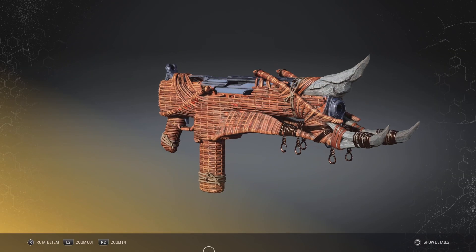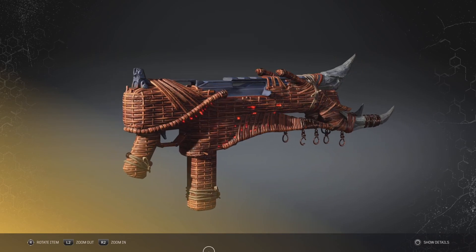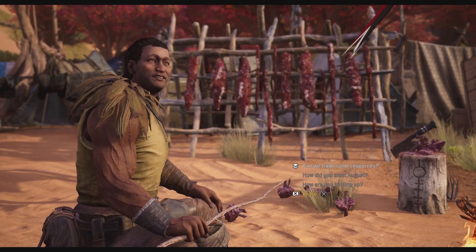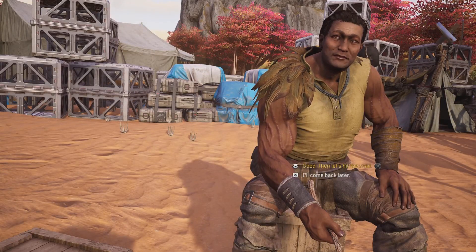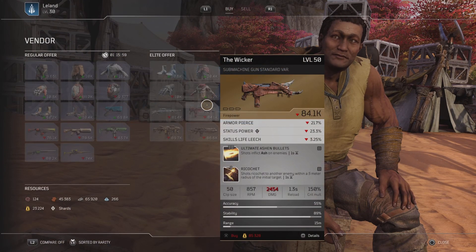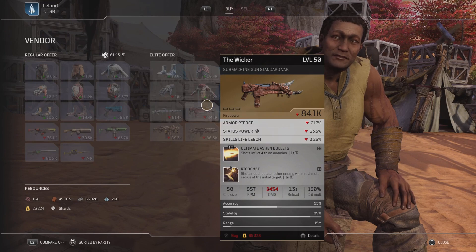Now the Wicker, ladies and gentlemen — finally got this. This is a weapon you can actually buy in endgame from that dude Tiago, so if you make it to expeditions you can buy this weapon. But it is not going to be the same amount of damage as if you get it to drop. The stats are a little bit lower — the one I got to drop was totally different, almost 5k more for the damage.